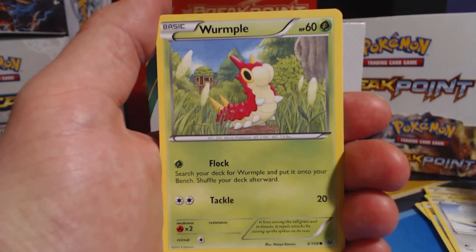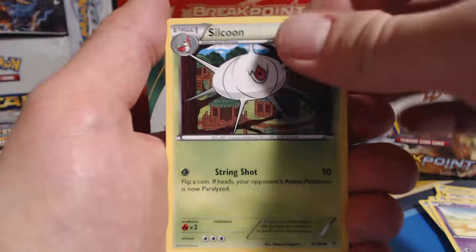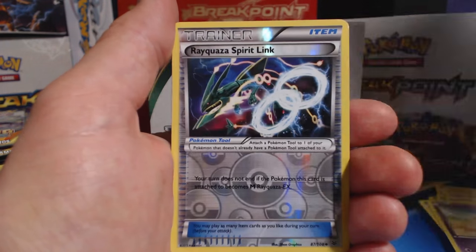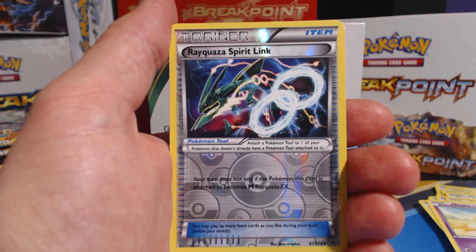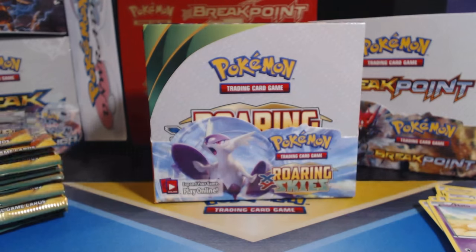Taillow, Wurmple, Dunsparce, Spiro, Natu, Silcoon, followed by WALL-E, Togetic, a Rayquaza Spirit Link Reverse Holographic, and a Shedinja Rare.